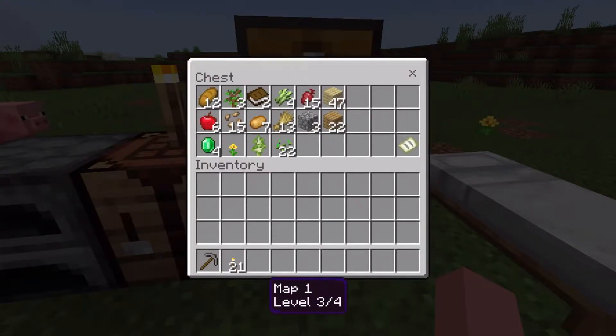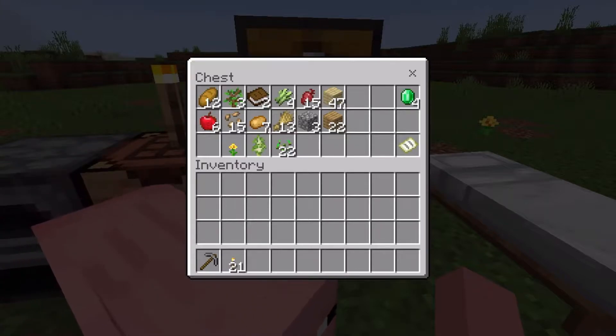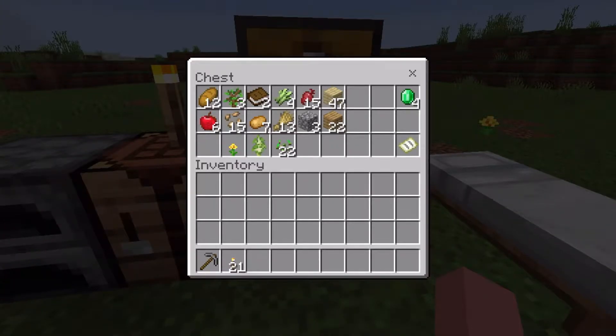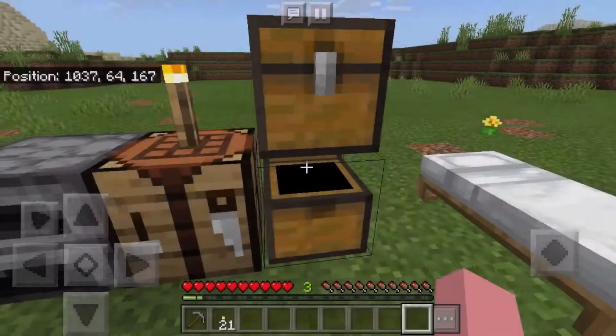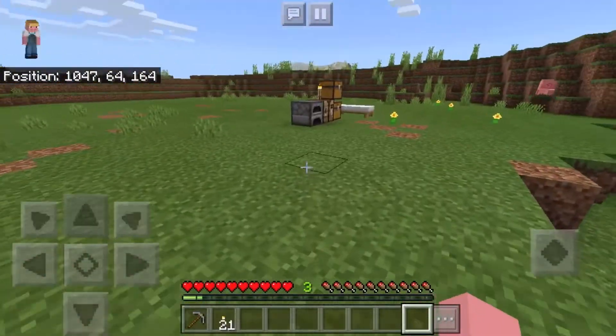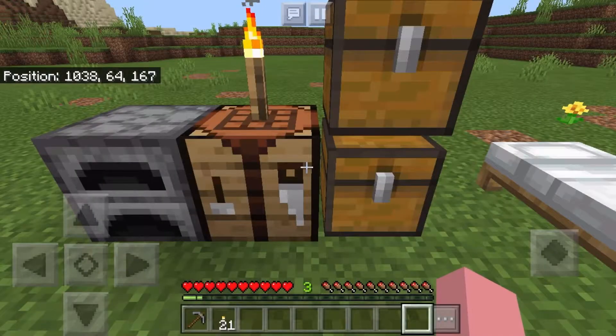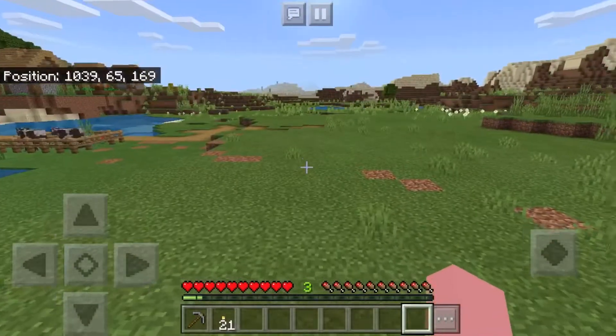So we have wheat, we have some emeralds, we have wheat, carrots — well, no, we don't have carrots. We have wheat, potatoes, and beetroot. I'm sure some of these guys sell carrots so we can definitely use that.